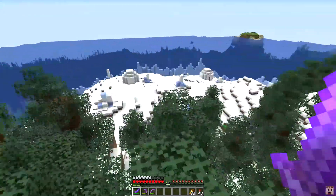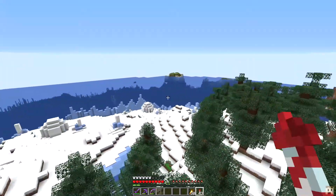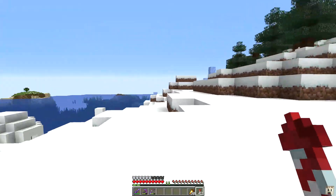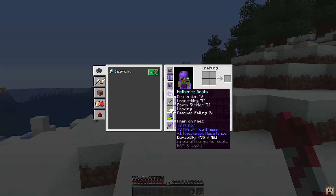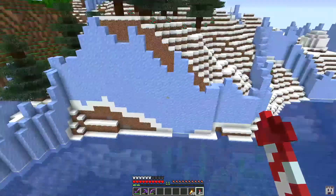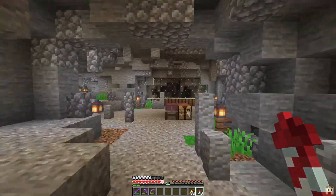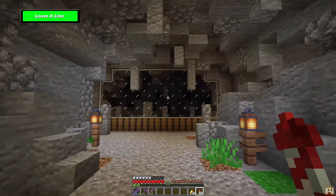This is what we did in the last episode. We worked on the Arctic area up here. We got in the igloos, we got all of the snow in, we got the trees in. And then we also did some stuff in here where we put up the cave spider and the spider areas.